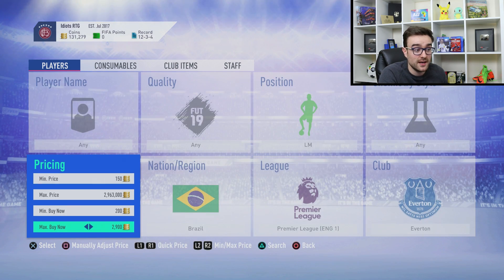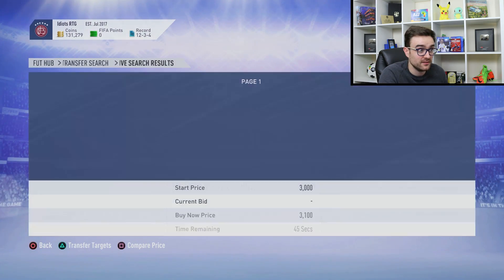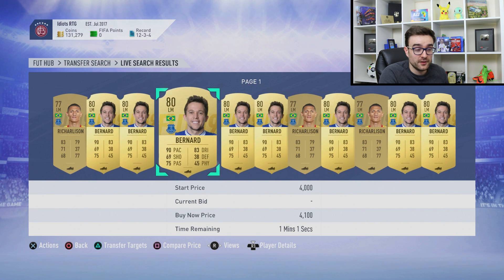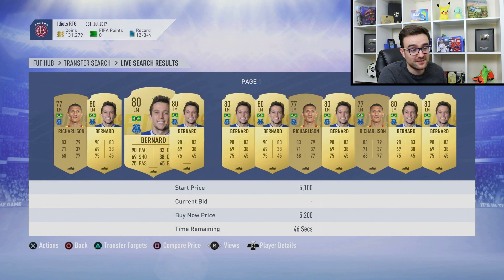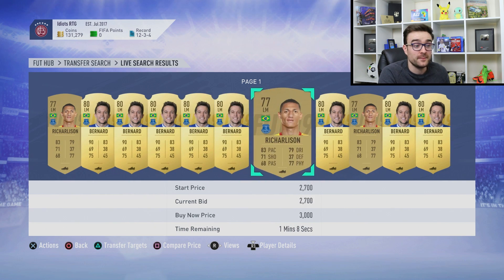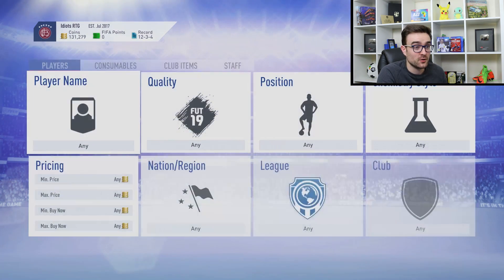It's the same principle again — you go for Kennedys, you hope for a Richarlison, and you pray that some idiot lists a Bernard. It's RNGesus: you did the search at the right time and you get to pick up the Bernard if you press all the buttons as fast as you can in the right order. These are the ones I've been doing quite a bit.